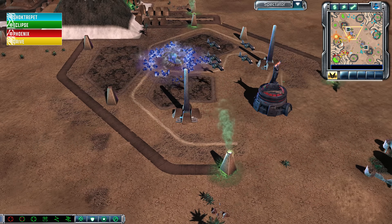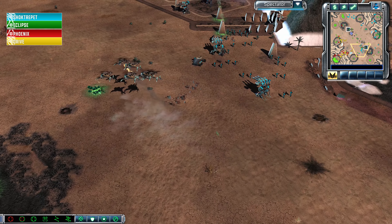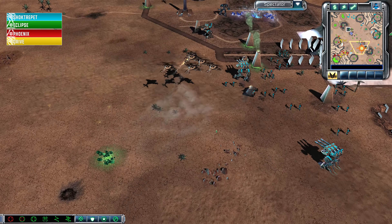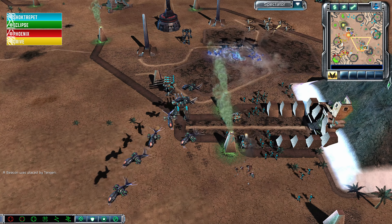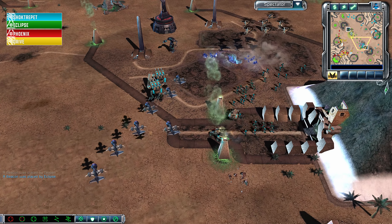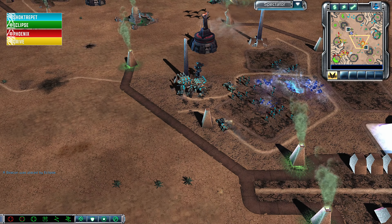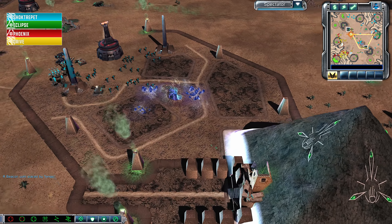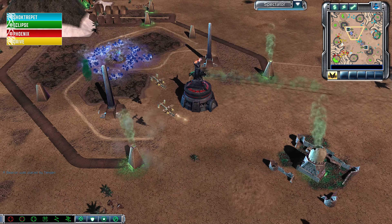So the East versus West tournament slash show match series that Big Mole is running — the West team is Bike, Leaf, Green Zero, and Phoenix. Day one on May 8th will be two 1v1s and a 2v2, which is going to be a fantastic set of games. Then there is a follow-up set of games on May 15th, a week later.